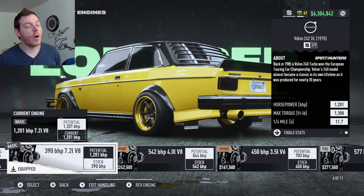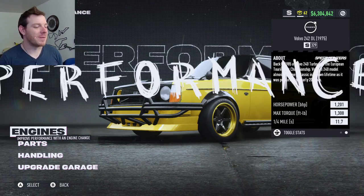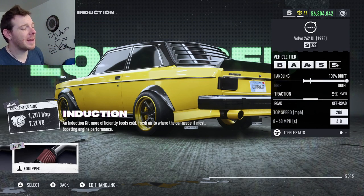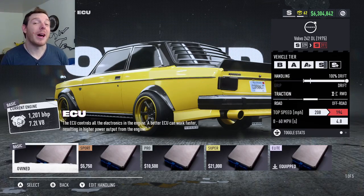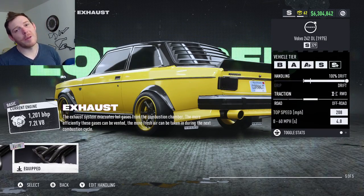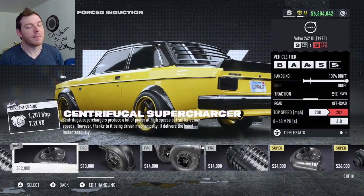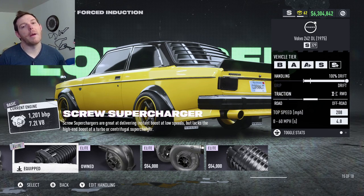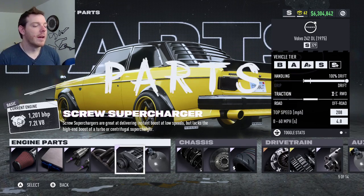I really tried to make this car a record setter because of the power you can get, but the handling just doesn't match. For the parts on the drift build, you are going to run elite platinum all of it for S-class: elite platinum induction, elite platinum ECU, elite platinum fuel system, elite platinum exhaust, and elite platinum screw supercharger, so that way you can get all of the torque and put it all to the floor.